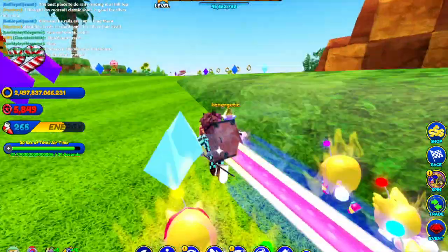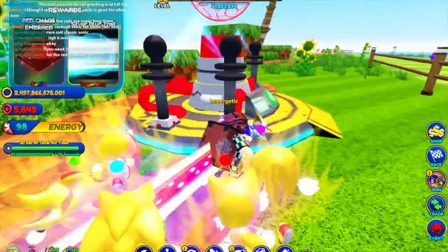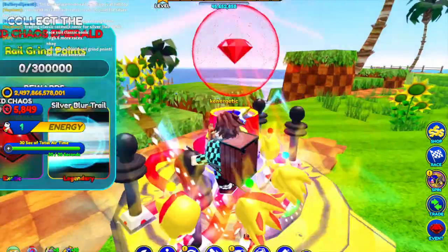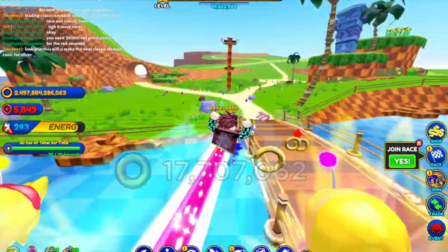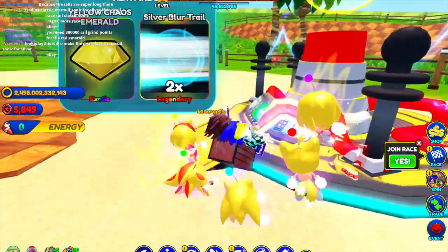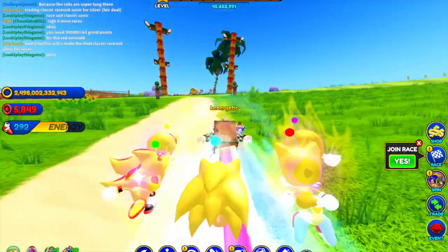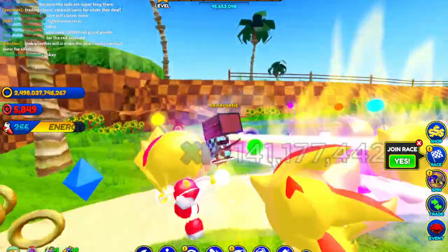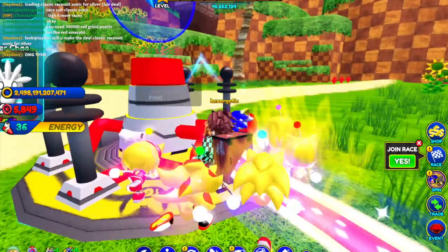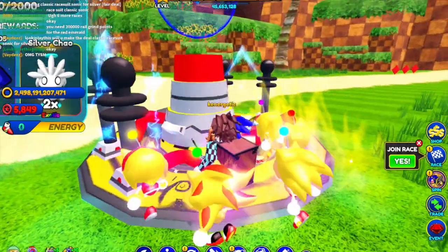The next one is around here. The next one is right here, right before you go up the hill. And the next one is up the hill — just jump up past all this. You get a Silver Chao 2.